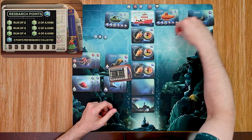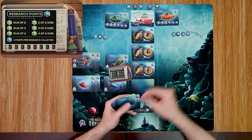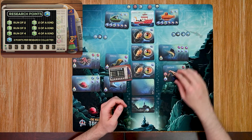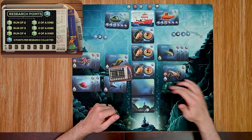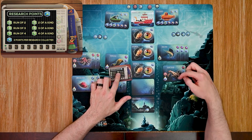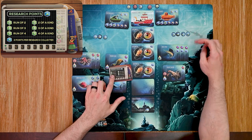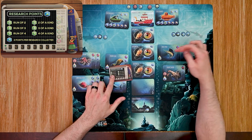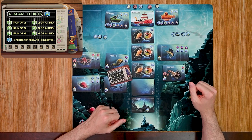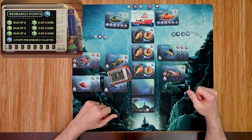For yellow: four research tokens give him eight points. He has three of one type and one of another — no big set bonus. He gets two points for a two-of-a-kind and four points for a run of three, bringing him to 14 total. The green player wins with 19 points. At this point you can set up and play again if you want.